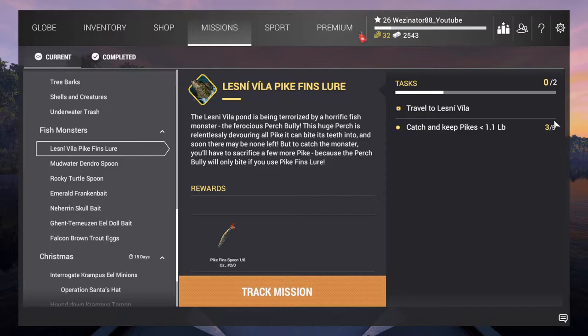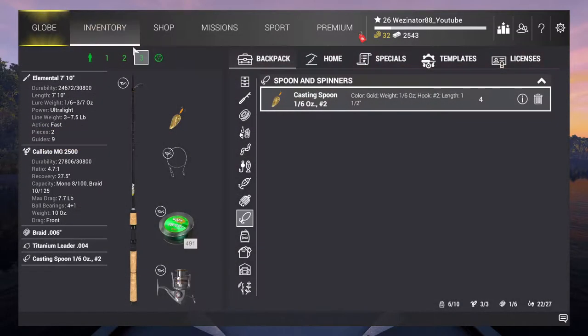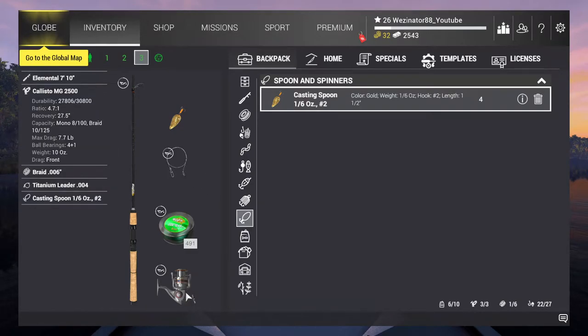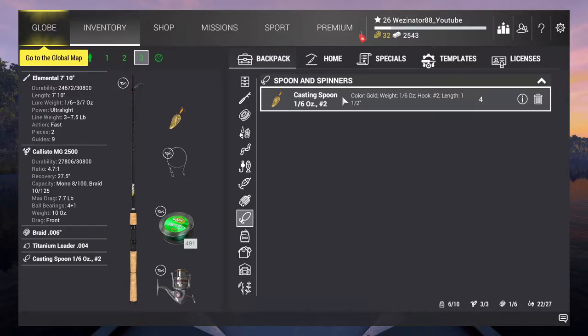Unfortunately I can't undo the ones I've already caught, so we will try, go there and get some more caught. For my setup I have obviously my spinning setup, which is my Enderman tool with the Kalisto MG. I've got a six pound test and I've put on a seven pound titanium leader because obviously we're after Pike.